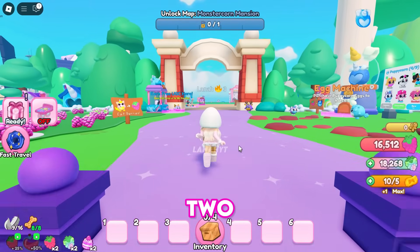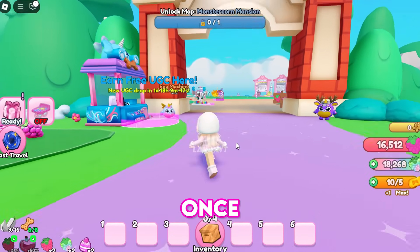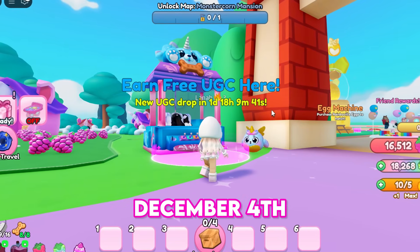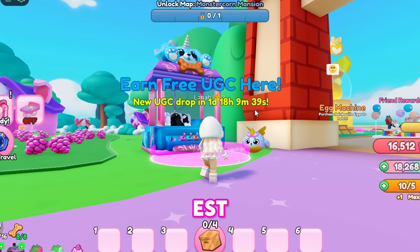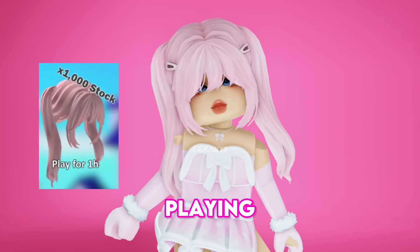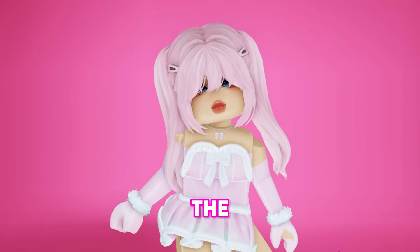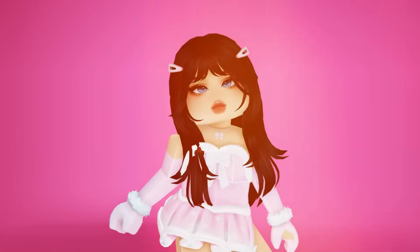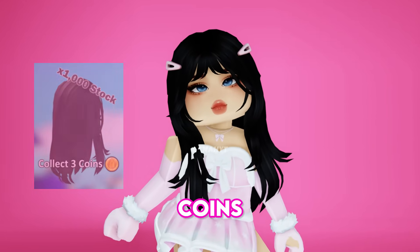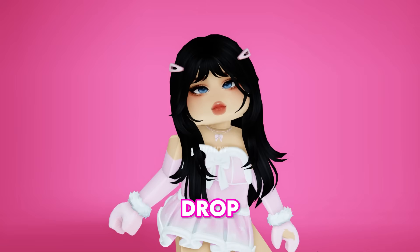The remaining two free hairstyles will be available once the timer displayed on the UGC booth ends. This will occur on Wednesday, December 4th, at 3 o'clock PM EST. The long pink pigtails hair can be obtained after playing for an hour — claim it from the UGC booth and be quick. The black wavy messy hair can be obtained by collecting three coins. Every 12 o'clock PM there's a coin drop, and you need three to receive the hair.